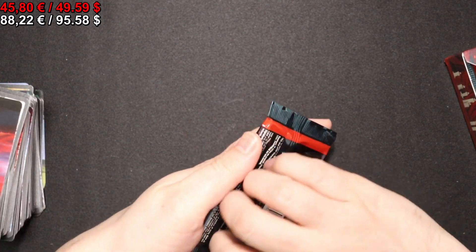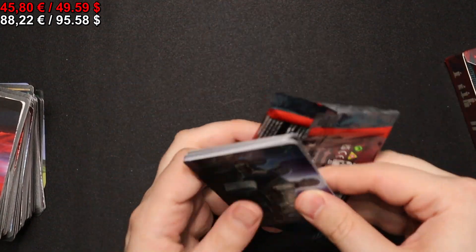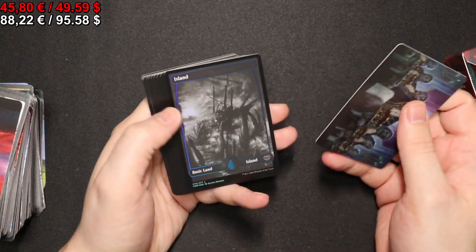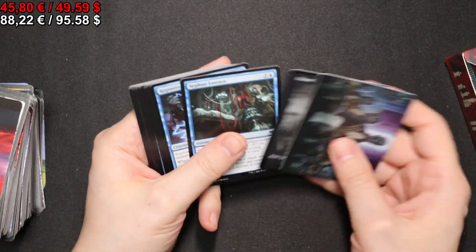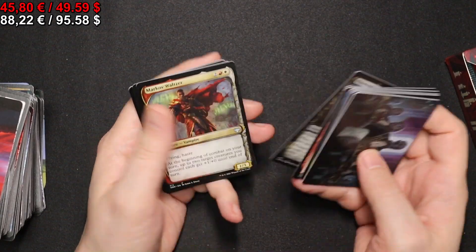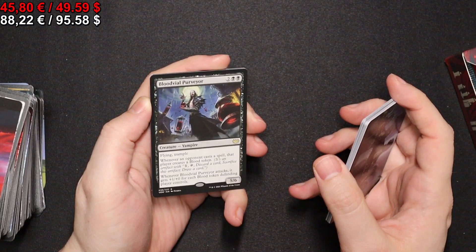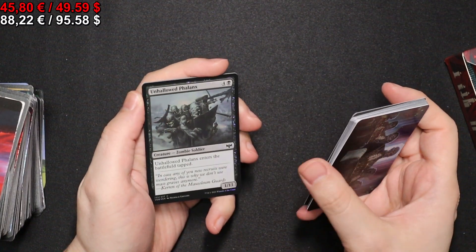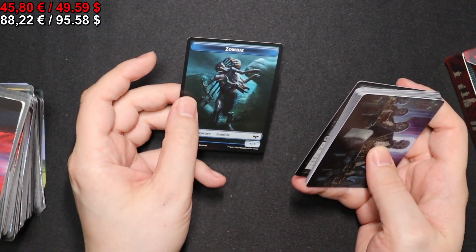Onto the next pack where we have a full-art foil Island. We have a Blood Vial Purveyor, an Unhallowed Phalanx in foil, and a Zombie token.